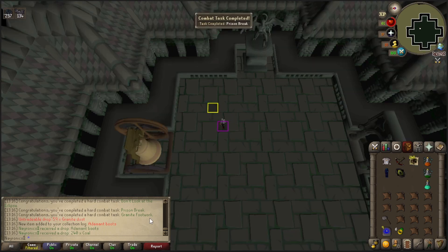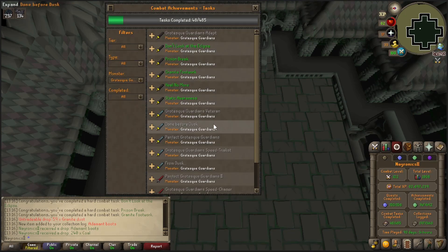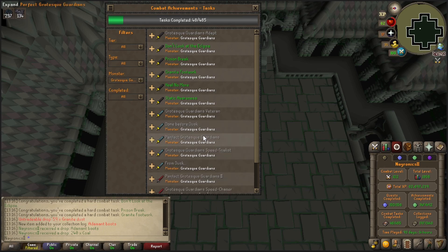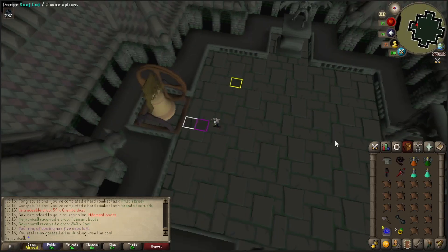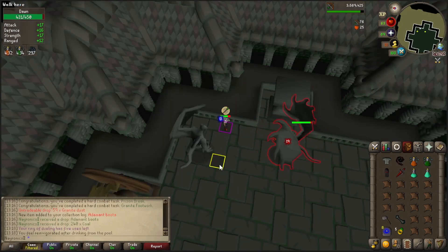Looks like three more combat achievements complete: don't look at the eclipse, prison break, and granite footwork. And I got adamant boots for the collection log. The only thing I didn't do was killing him before he uses the prison attack for the second time. So let's go for perfect. I forgot to drink the combat potions. Two goals in this one: see if we can get perfect guardians, and let's try to get our first two KC trip.